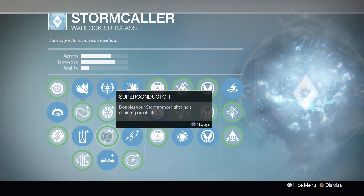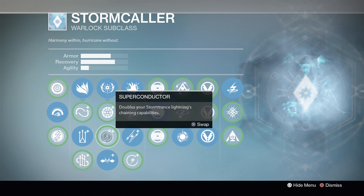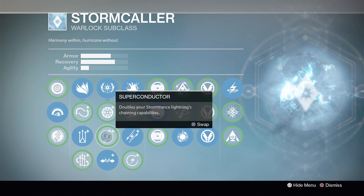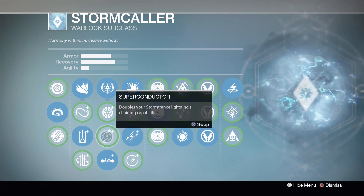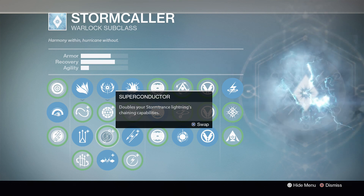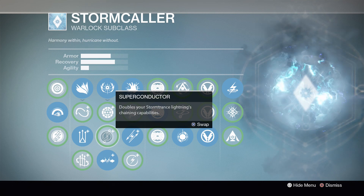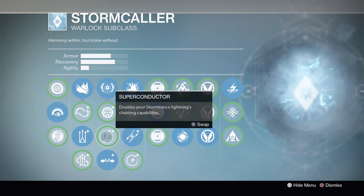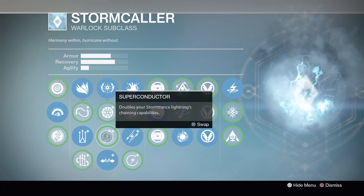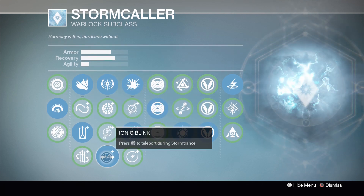Next up is Superconductor — doubles your Storm Trance's lightning chaining capabilities. Sounds cool, but it actually performs a little underwhelming in practice. You won't be able to chain one lightning bolt to a bunch of enemies; you'll be able to hit maybe three or four with Superconductor, but you're not going to get a giant jump in effectiveness. It's so situational that I just can't recommend it.